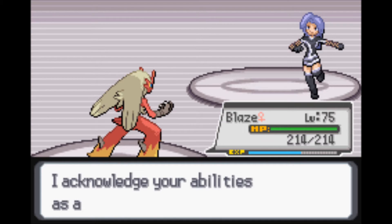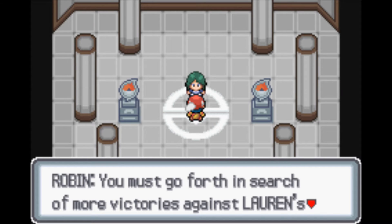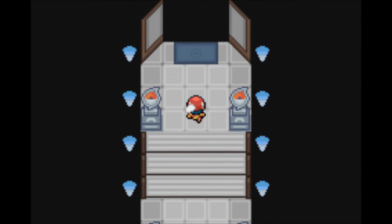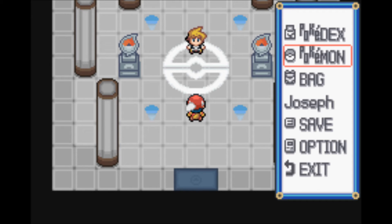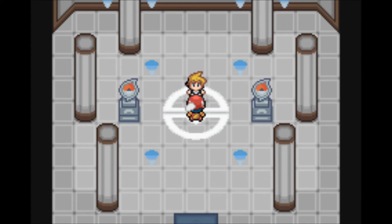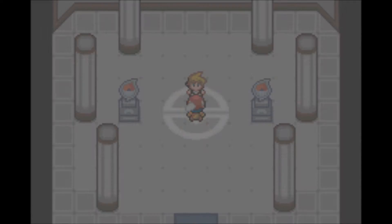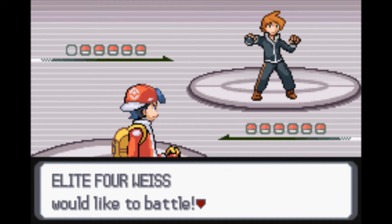That was a great battle! Robin acknowledges our abilities as a trainer. Not too bad with Blaze. That was a pretty easy victory - let's go ahead and take on the next member. He looks like an Electric type user, so I'll just keep Blaze out in front. But he introduces himself as Weiss, a member of Lauren's Elite Four, and he uses the extreme power of Ground Pokemon. So I'm being terribly off with these typings - I said Grass when it was Poison and Electric when it's Ground. I guess I keep naming the type that's super effective against them.